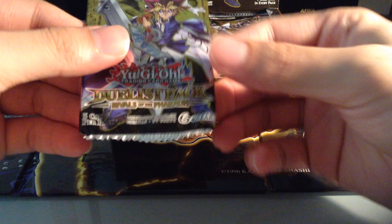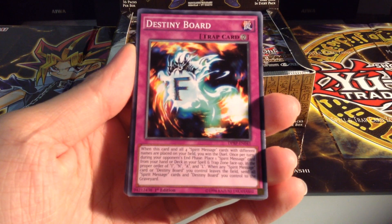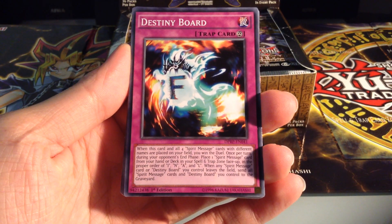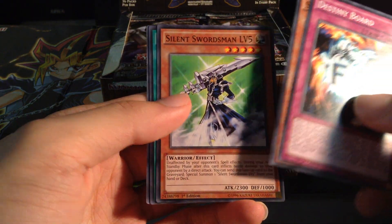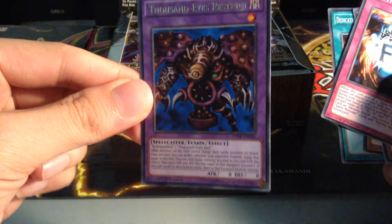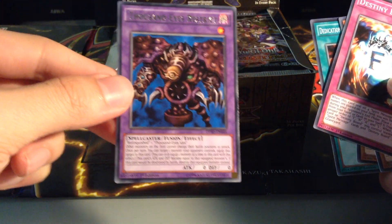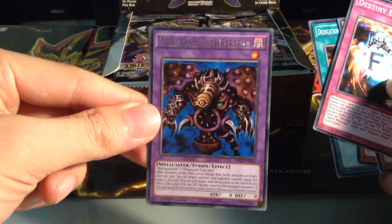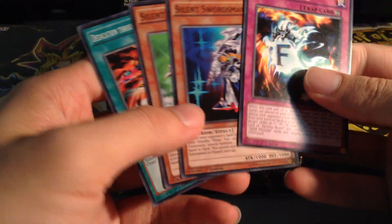These packs are absolutely messed up, so hopefully they don't damage anything. First pack: we have a Destiny Board - the first one, F. Swordsman level 3, Swordsman level 5, Dedication through Light and Darkness, and a Thousand Eyes Restrict. This is now off the ban list - it's down to 3, which obviously is not very good at all at the moment.